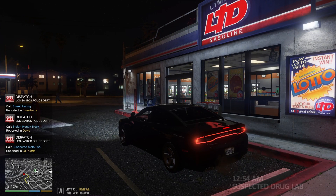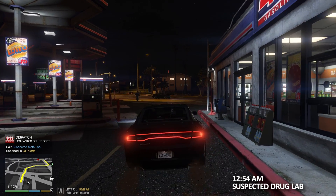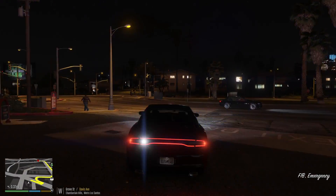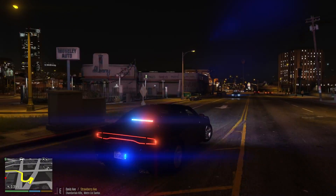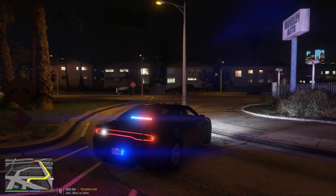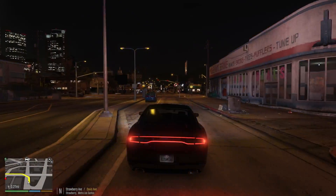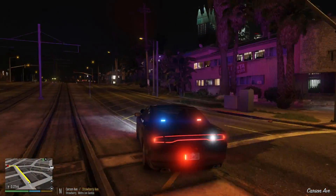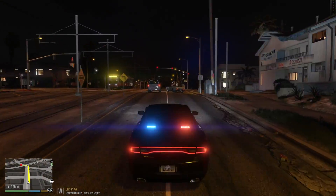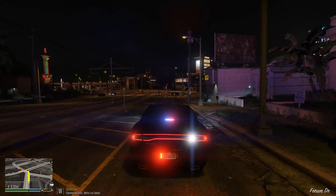Lincoln 18, copy that — we have a suspected meth lab reported in La Puerta. Lincoln 18, respond code 3. We're gonna go ahead and respond code 3 to this call. Once we arrive at the scene and confirm it's a suspicious vehicle — typically it's an RV — we will call backup to come to our location, just because most people in meth labs tend to be armed and dangerous, so I don't want to take them on by myself.